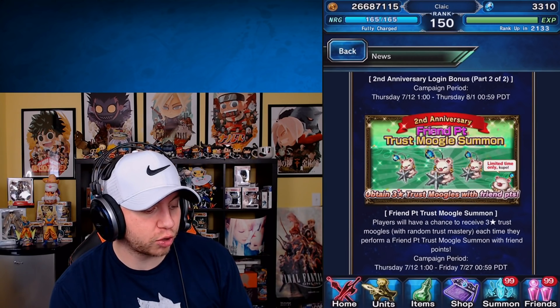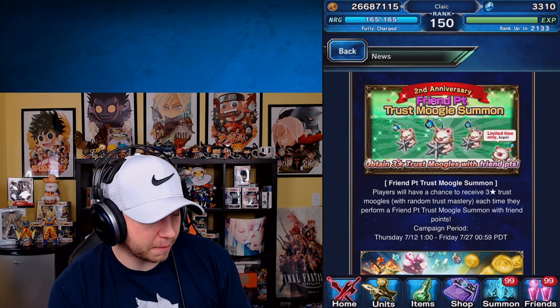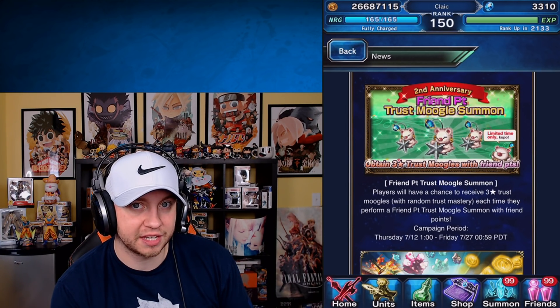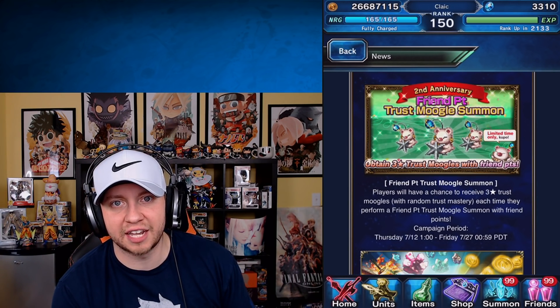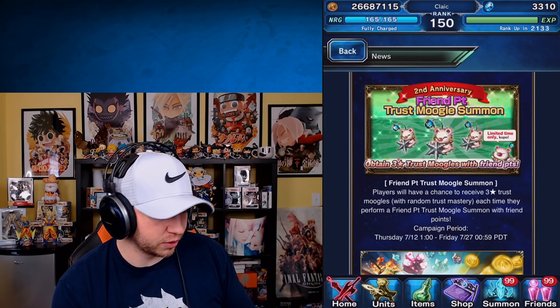Second anniversary Friend Point Trust Moogle Summon: players will have the chance to receive three-star Trust Moogles — which I believe are the 1% ones — each time they perform a friend point summon. So I'm going to be spending all my friend points, I've been saving them anyway. I think they're going to be 1-percenters, but hey, for friend points you've got to use them up.